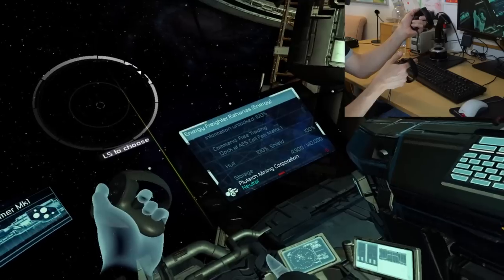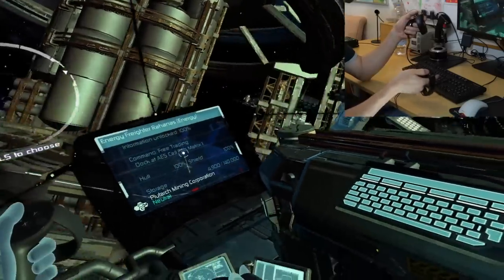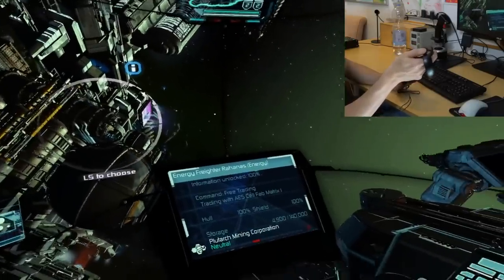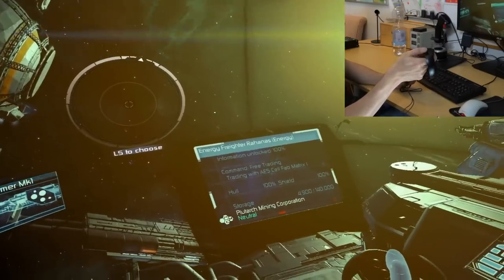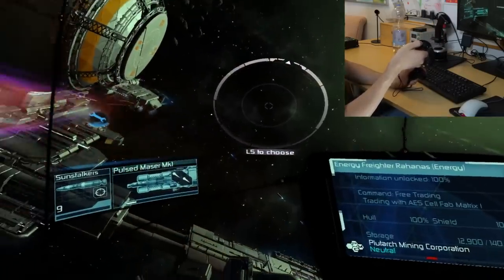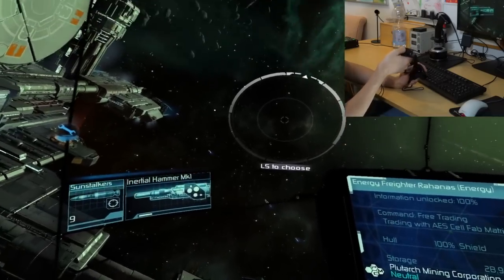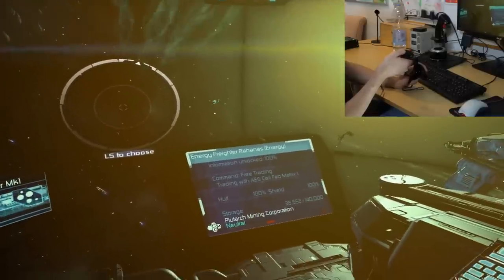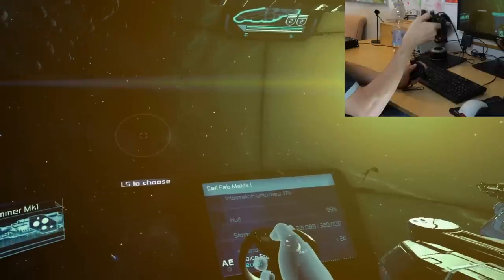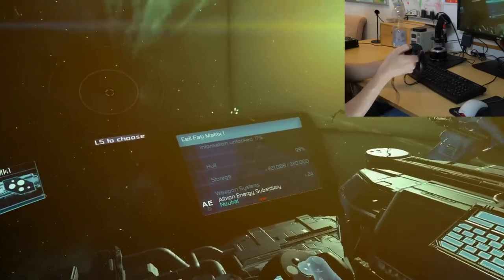The second trigger button at the bottom of the left controller gives you reverse thrust — you can see the red indicator and your ship flies backwards. On the right controller, the two trigger buttons handle your weapons. The main trigger shoots your primary weapon, and I can change my weapon by clicking on the monitor. Shooting can be configured to fire where you're looking, at the center of the screen, or towards where you're pointing.